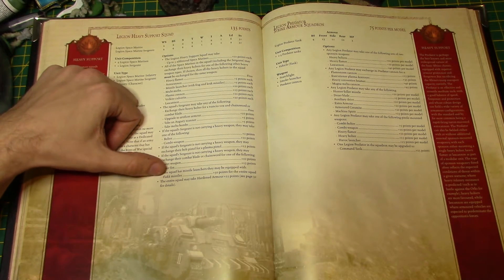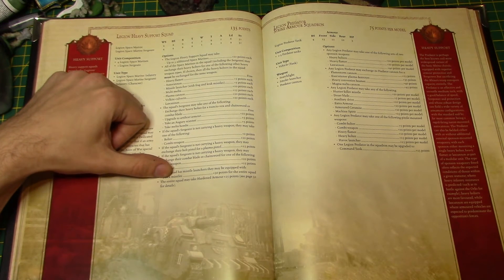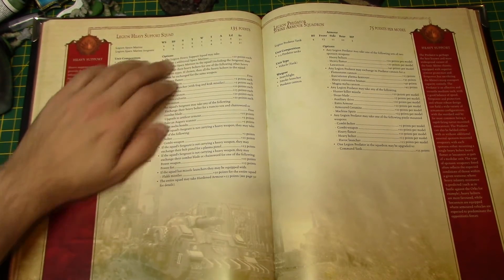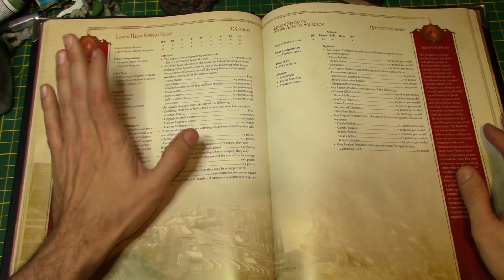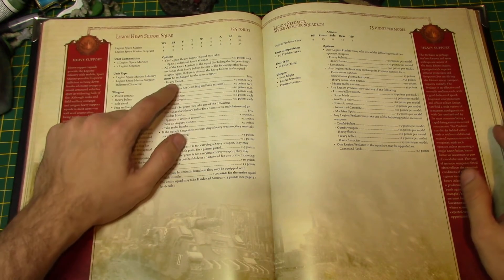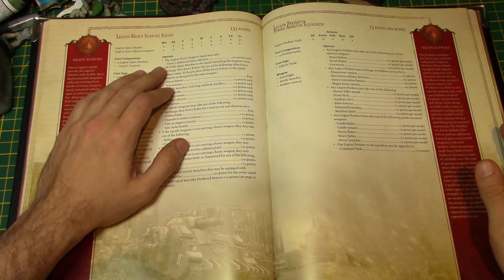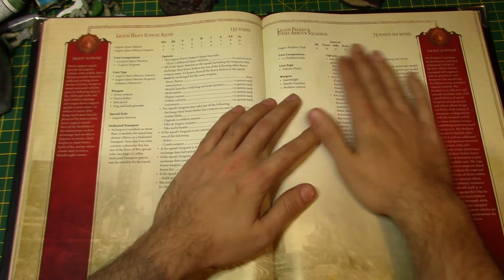If they take missile launchers, they can take flak missiles, so you can have 10 anti-air guys. The entire squad may take hardened armor for 25 points. Heavy support squads are highly recommended — you're probably going to use them. Also remember heavy flamers are assault weapons, so they can dump out and you can have 10 heavy flamer hits. That's pretty horrible, though it's hard not to hit your own guys — you've got to go in a semi-circle formation otherwise they hit each other.